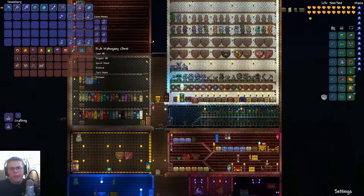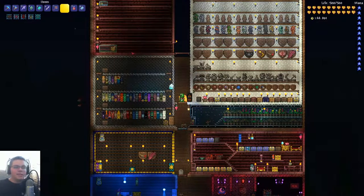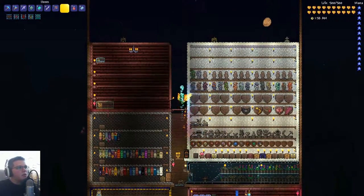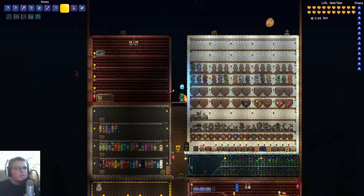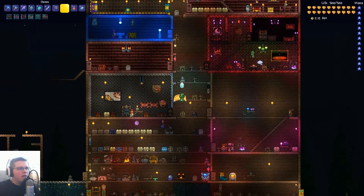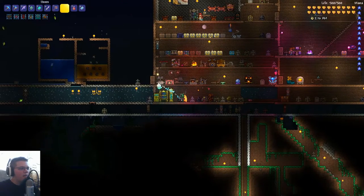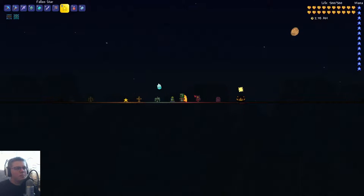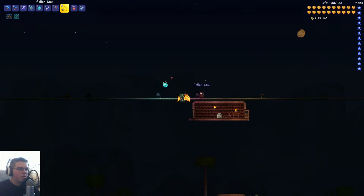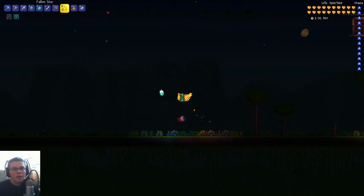Those are the expert mode items — I'm missing two or three, but they're the less interesting ones so it doesn't matter. One thing I will say: I won't be bringing these into our normal world. I'm leaving them here because if I ever decide to do an expert mode playthrough, I don't want expert mode items already in my normal world. Alright guys, I think that's going to be it for this episode — more of an update video. If I do more videos we'll actually get some stuff done, build some stuff, fight some stuff. Hopefully you guys enjoyed — like and subscribe, and I'll see you guys later. God bless and goodbye.